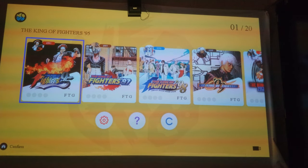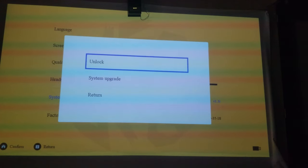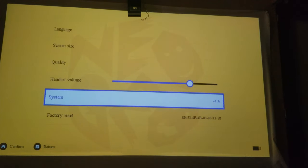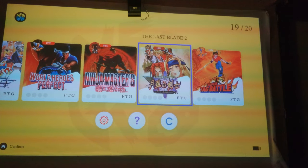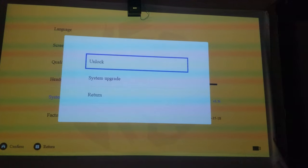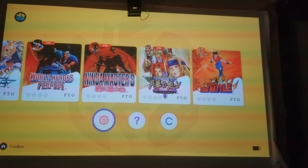I haven't done this part yet, so we're doing this in real time. You go to the bottom, find the little gear/cog icon, press A, go down to System, and click Unlock. I confirmed it and pressed B to return, but nothing happened.